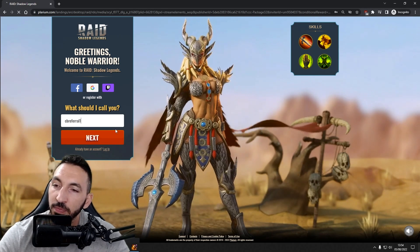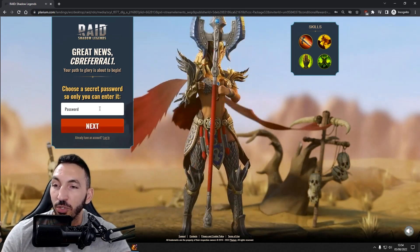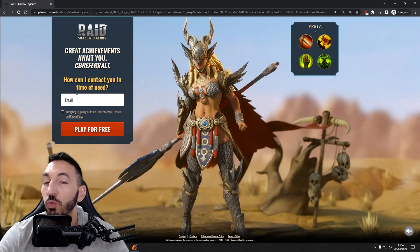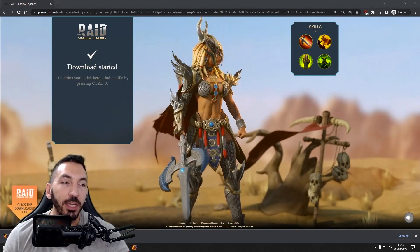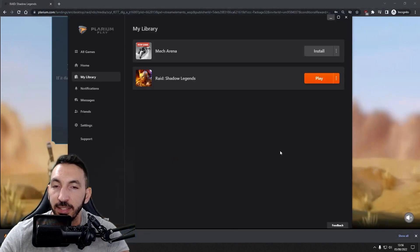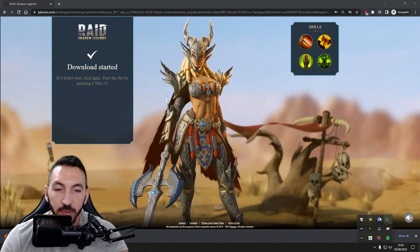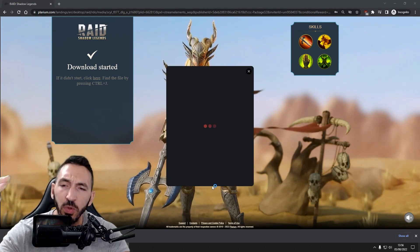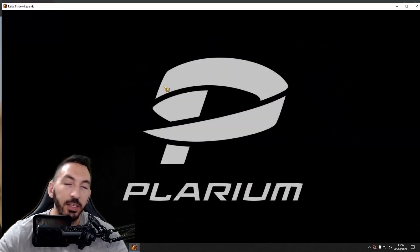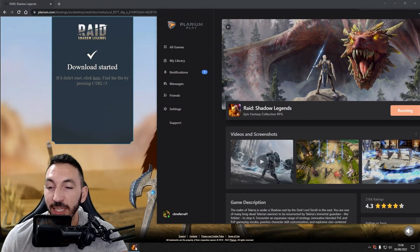It loads you here, then choose a name — let's say CB Referral One — click Next. Choose a secret password so only you can enter it, continue, and type in one of your emails you want to use. Then it will say to click on the download file. Make sure you have Plarium Play closed — exit the whole thing and make sure it's closed in the system tray. Then click on it, and it won't install again — it just opens Plarium Play. The application is already installed; click Launch and it loads up the referral account.